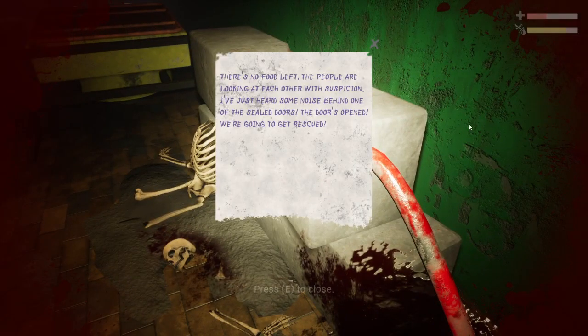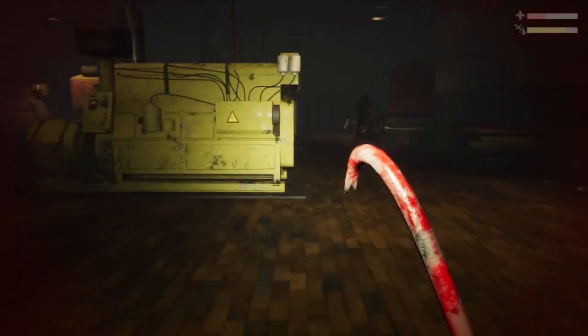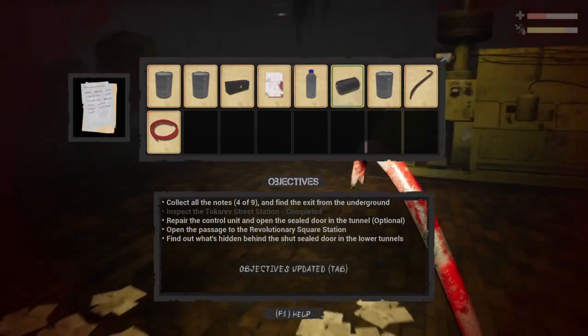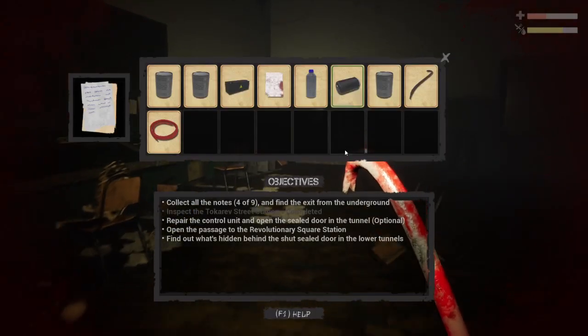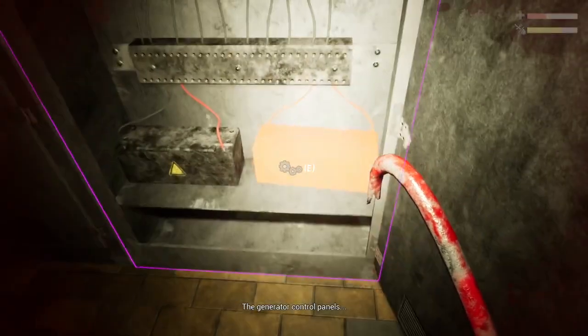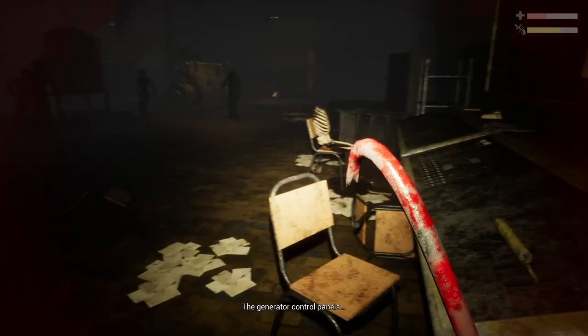Reading another note: 'No food left. People are looking at each other with suspicion. I've just heard some noise behind one of the sealed doors. The door is open — we're going to get rescued.' Objectives updated. Open the passage to Revolutionary Square Station. I just did something with the battery.